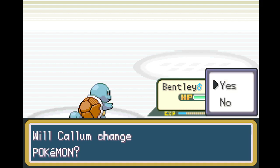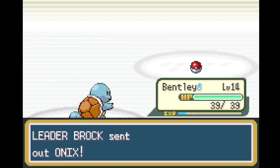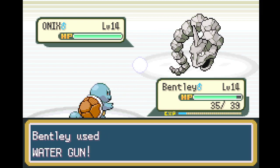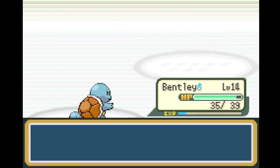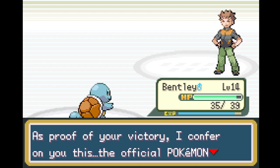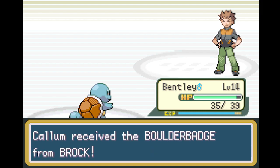Brock sends out his Onix — I'm actually not gonna change Pokemon, I'm going straight with this. It's level 14 so we're even matched, except for the fact that we have major type advantage. Two crits — I'm surprised we one-shot the Geodude, let alone the Onix. 320 XP. 'I took you for granted and so I lost. As proof of your victory, I confer on you this — the official Pokemon League Boulder Badge.' We received the Boulder Badge from Brock!